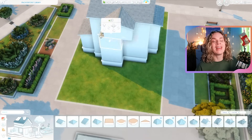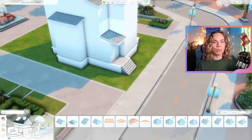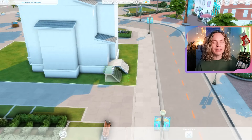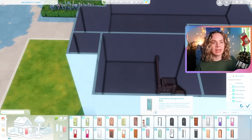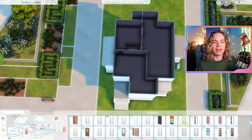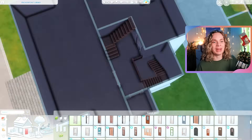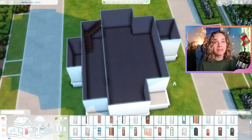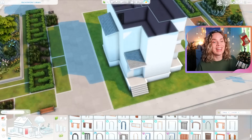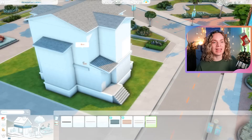I thought it would be fun to build something here in San Sequoia, and fitting to build an apartment complex. I'm building on a lot in the more central area of the map where by default there's a library. It's actually a build I've never touched before — I've never built on this lot — so I thought it'd be perfect to fill it up with an apartment building.